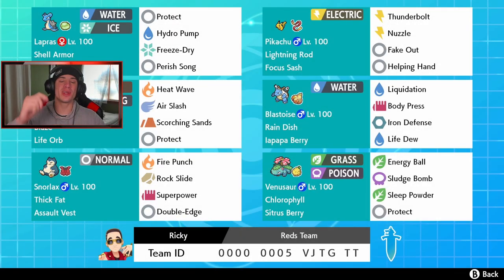What's going on YouTube, Jeans here bringing you guys some more content for Pokémon Sword and Shield. Today's video is special — we got ourselves a banger. We got Red's team from the original Pokémon: Pikachu, Lapras, Charizard, Blastoise, Venusaur, and Snorlax. I cannot wait to get into this. Shout out to my boy Ricky for dropping this team — it's looking hype and hopefully we get some wins on the ranked ladder.